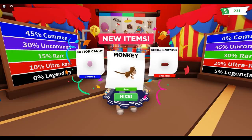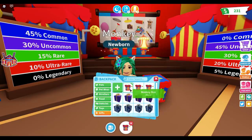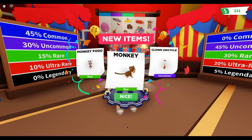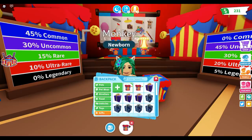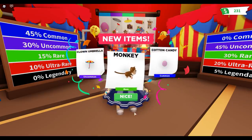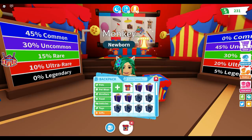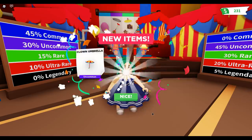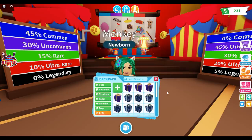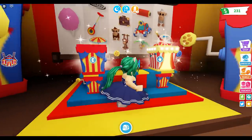Okay, we got a rare monkey, a scroll ingredient which is an ultra rare, and cotton candy, nice! Let's open another one. We got a rare monkey, a monkey pogo, and a clown unicycle. Can I get that cute monkey though? Rare clown umbrella. Okay, last one here, let's do this.